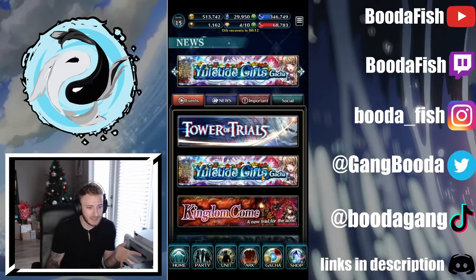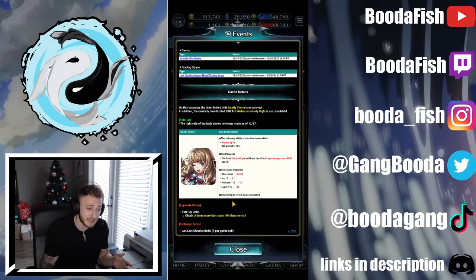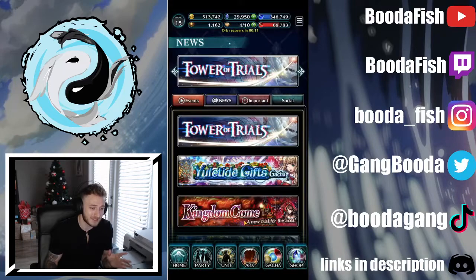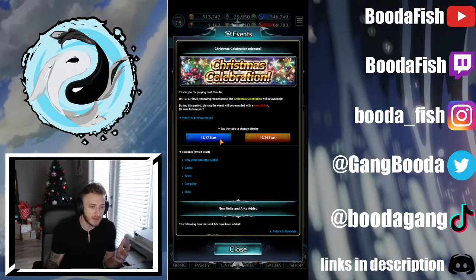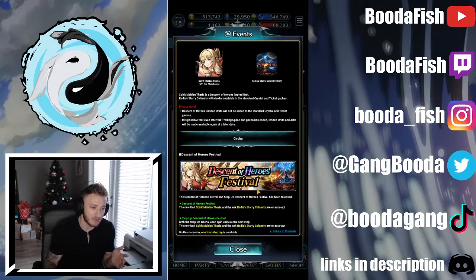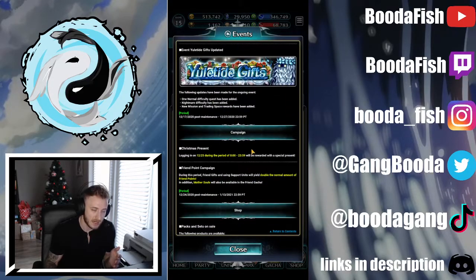We also got this Yuletide gifts gacha — this is the banner that brings back Saintly Tyria, which confused me because when I first looked in the gacha shop I saw this banner and thought it was the new Tyria that came out. So make sure you're not summoning on the wrong banner if you're not paying close attention. The Christmas celebration tab kind of sums up everything: the events that started on the 17th are listed, but make sure you're on the 24th tab to be most up to date. You've got Tyria Descent of Heroes, the step-up banner for paid crystals, the Yuletide gifts gacha, Tower of Trials, and more stages.